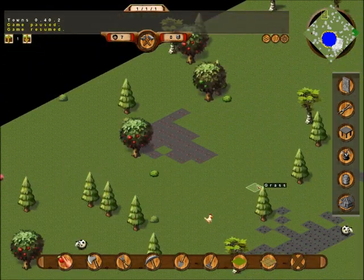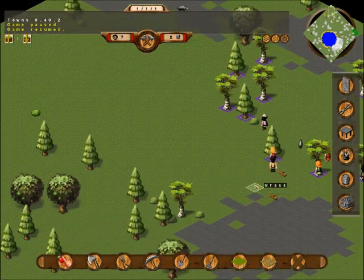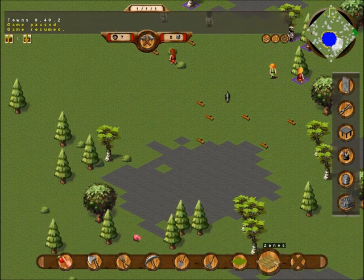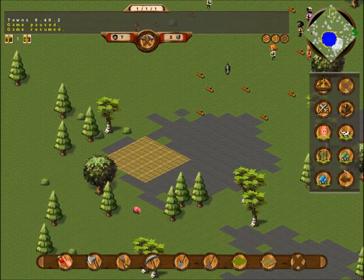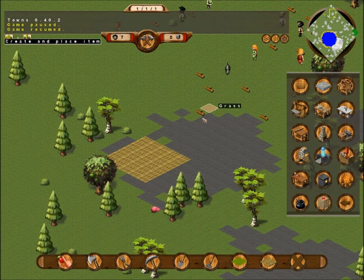These are fruit trees, by the way, so they can have some food to eat. My carpentry zone — carpentry allows me to work with wood. Five by five, there we go. I don't want building yet, I want utilities. And I want a carpentry bench.